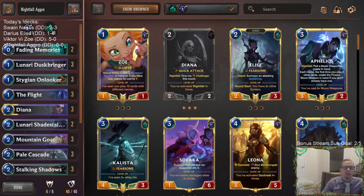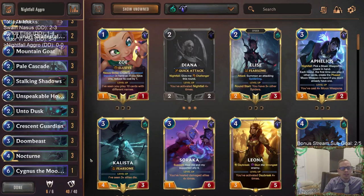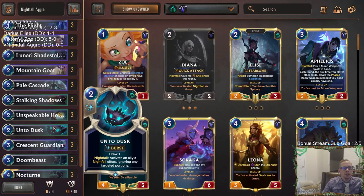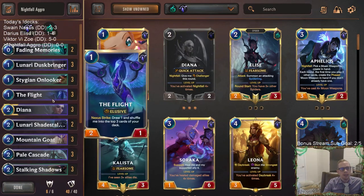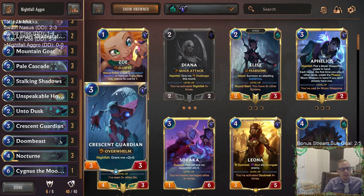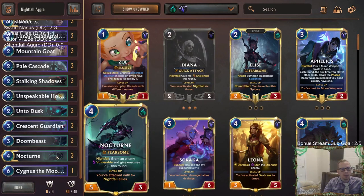Welcome everybody on Twitch chat and YouTube for some Nightfall Aggro. This is going to be our last donation deck of the day. We're going to have Diana and Nocturne, we're going to be attacking. This is a solid deck that was at one point part of the top of the metagame. We have one kind of newish card in here with Unto Dusk, which can activate an ally's Nightfall effect again and draw a card. The Flight also came out around the same time and it's just a really good one-drop enabler for turning on Nightfall.